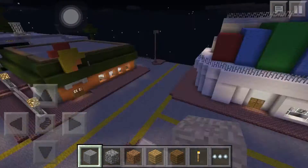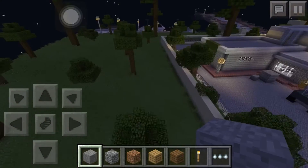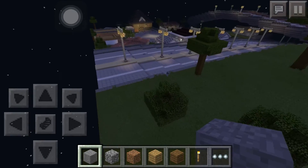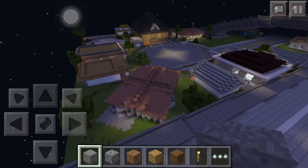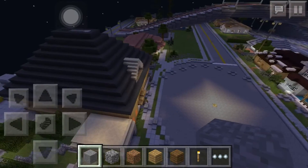The Cluckin' Bell — I believe this is one of the restaurants in GTA San Andreas, and I think it's a main restaurant that appears in a lot of GTA games, not just this one. Right here is the world border, so again it's not the whole entire map from GTA San Andreas, only a part of it.